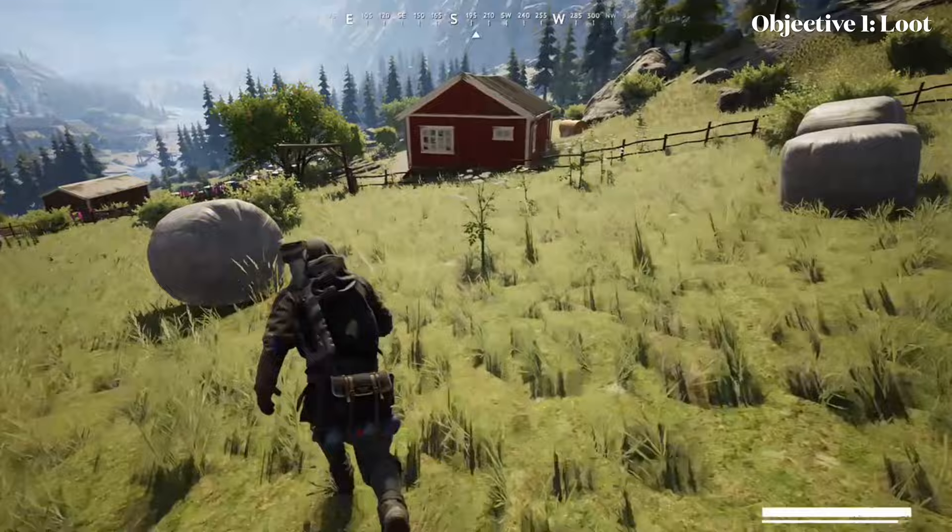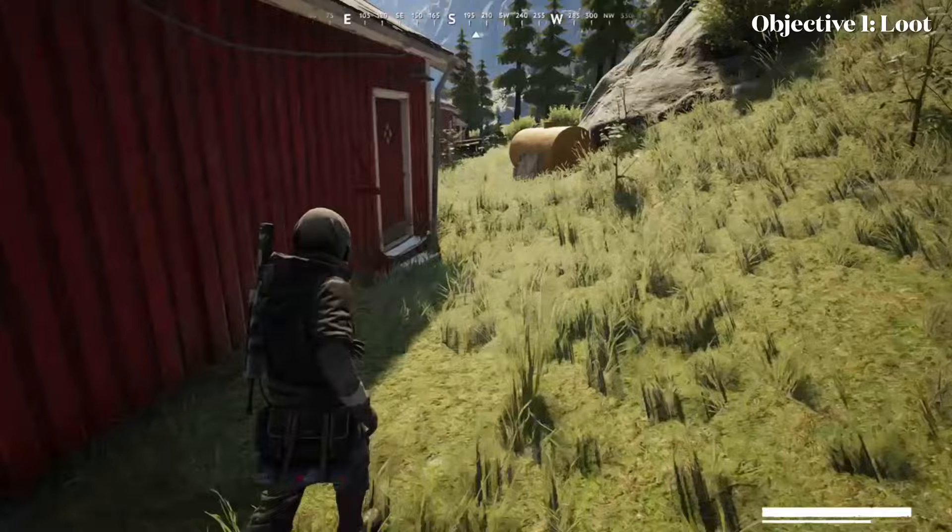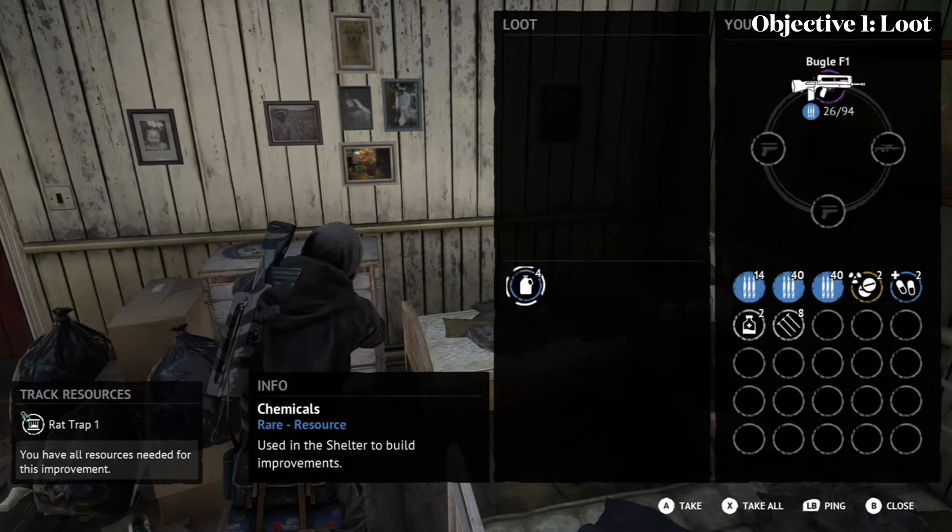Coming up to these houses — these houses usually have some good loot. Going through here, check the dresser, find some chemicals. That's what you want to see, because chemicals are S2. Grab some electronics and I get pinged.